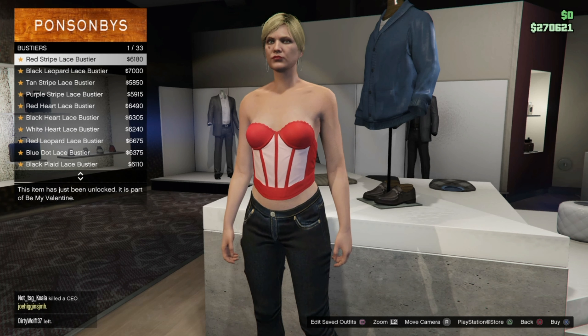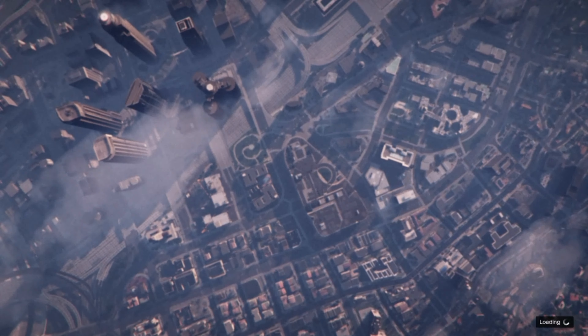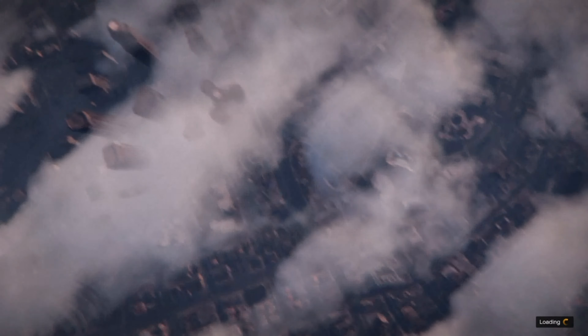Then go to Hats, go to Canvas Hats and put on the Grey Plaid Canvas Hat. Then go ahead and save it in a slot which doesn't have an outfit on your main character. I had one in slot 1, so I just had to go ahead and re-save it in slot 2.